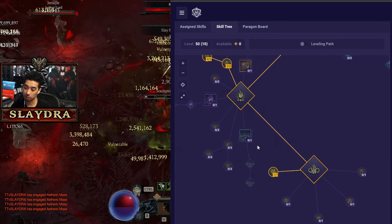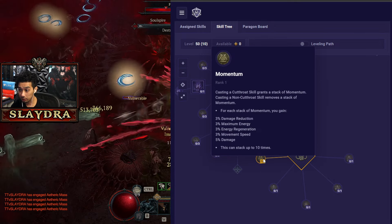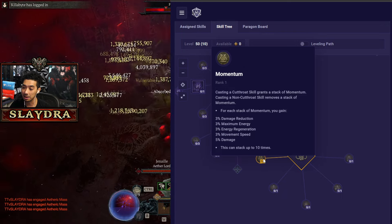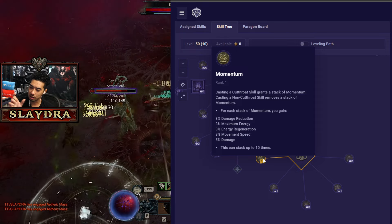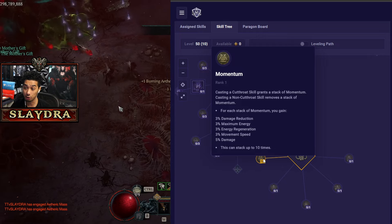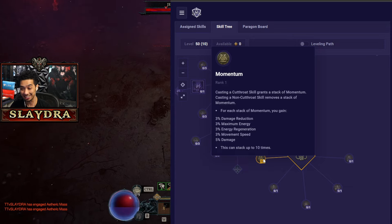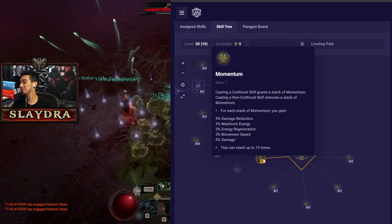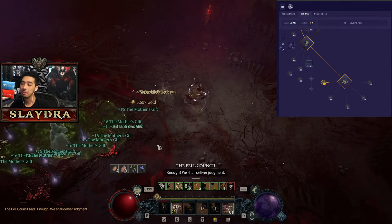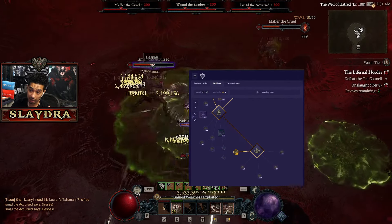You can drop some of the resource nodes if your resources are okay. Second Wind can give extra survivability. In most melee Rogue builds you can drop the movement speed nodes completely, because Momentum is the most overpowered thing in the entire game. Each Momentum stack goes up to 10 times — that's 30% damage reduction, 30% maximum energy, 30% energy regeneration, 30% movement speed, and 50x damage. No other class really compares. The boss kills are actually really good with any Andariel's build.